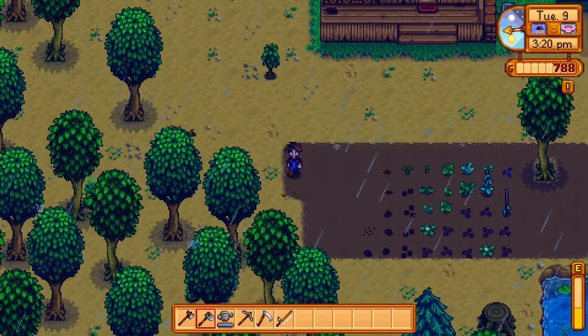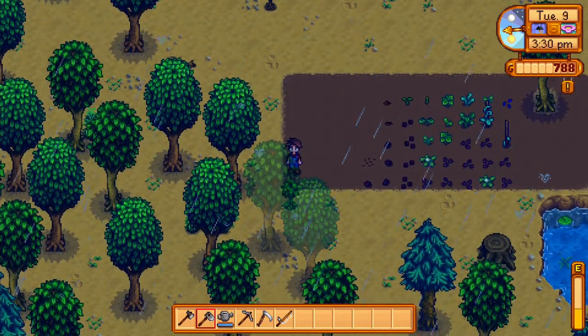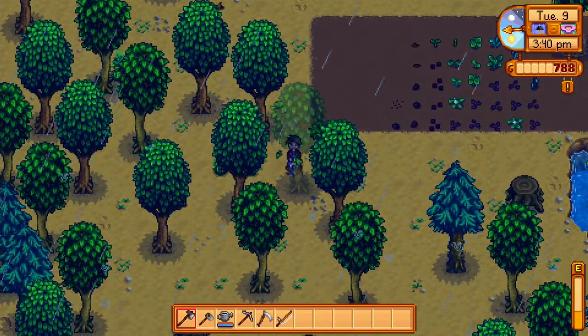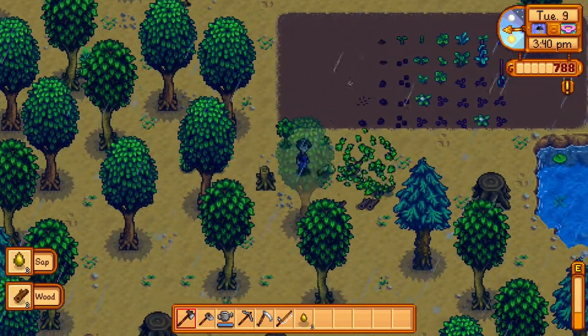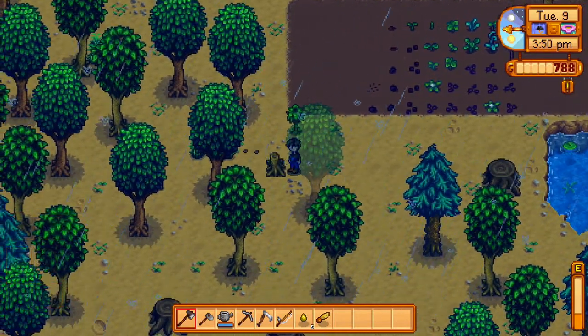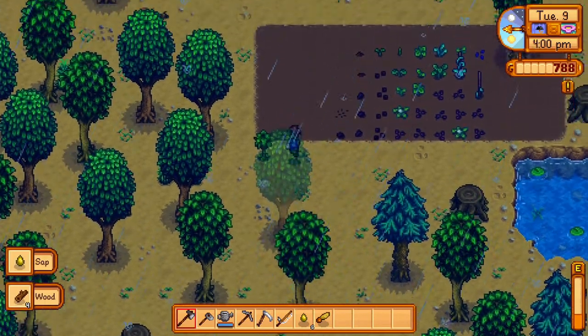So later the same day, we're going to continue to expand the garden. This tree is in my way and I can't see, plus I can use the resources. Question: if a tree falls down in the forest and nobody's around, does anybody hear it? Does it make a sound?